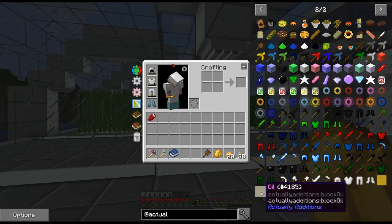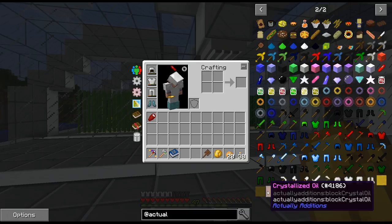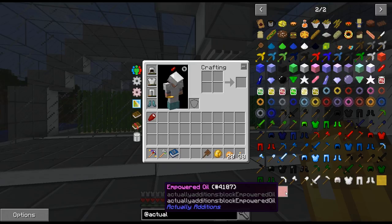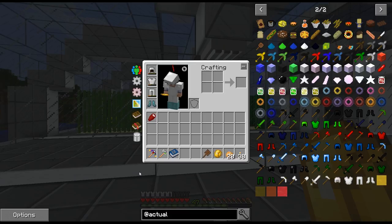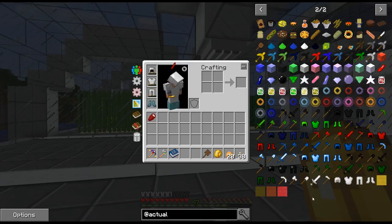Regular oil in the generator gives you 40 RF/t for a total of 80,000 RF. If you run a bucket of crystallized oil it makes 200 RF/t for a total of 400,000 RF. The last one — empowered oil — runs at 350 RF/t for a total of 700,000 RF per bucket. So while you spend a little energy making the better oil, you get a lot more in return. It's definitely worth it, and I don't think I would have played around with this without that email.